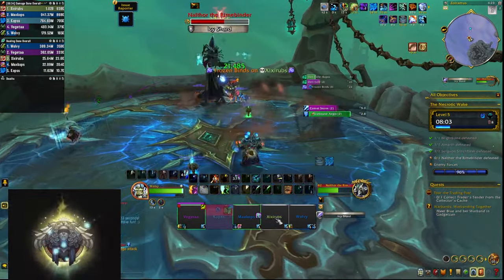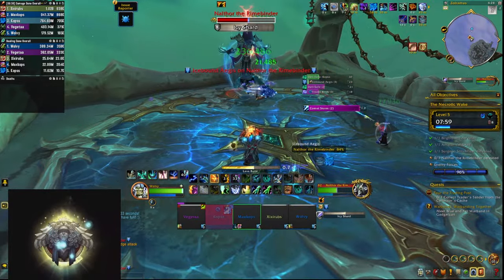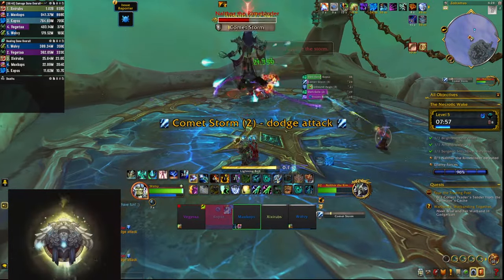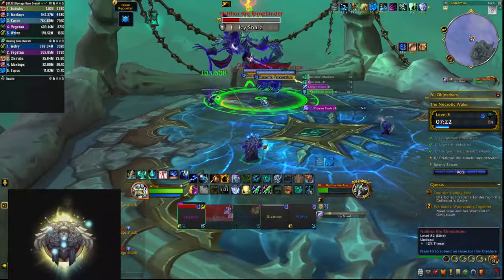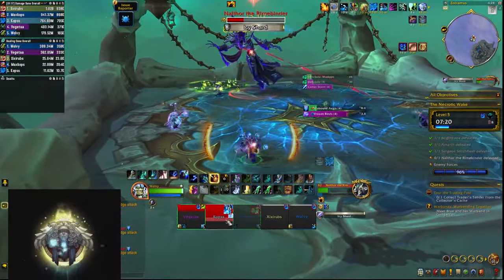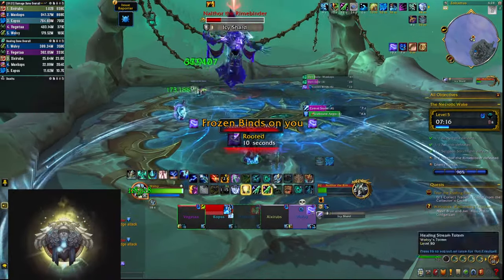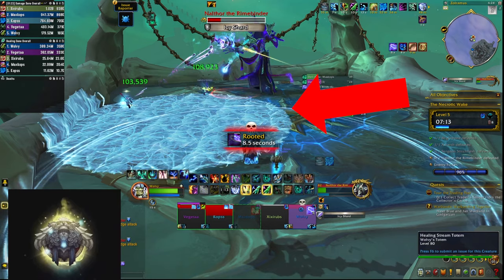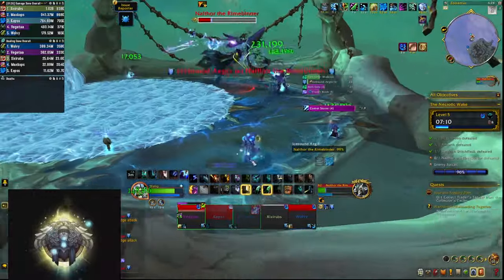The last mechanic is Dark Exile. The boss sends a DPS player to a side platform where they must dodge swirly's and kill and interrupt an add within 50 seconds, otherwise they simply die. If they succeed they get a buff and are flown back to the main platform, but on landing they drop a big ice area-denial circle, so quickly move to the edge of the platform after landing to drop it there.